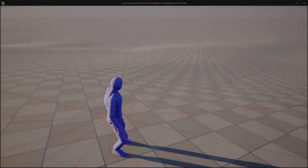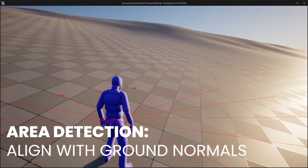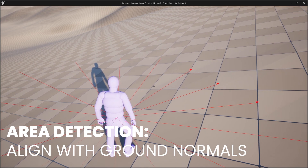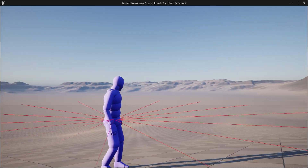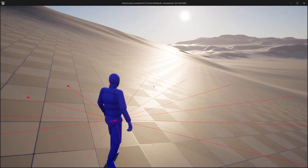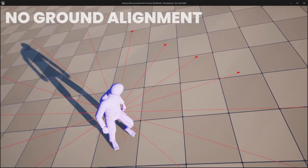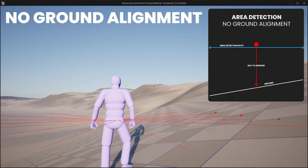Let's delve into the newly enhanced Area Detection System, which now astutely adjusts its orientation according to the normal vector of the terrain beneath the player. This modification proves to be exceptionally useful when maneuvering the system within precipitous environments where previously, the Area Detection System could erroneously classify the ground as an obstacle, consequently triggering the companion into a follow-behind mode, taking a lot of immersion from the gameplay.